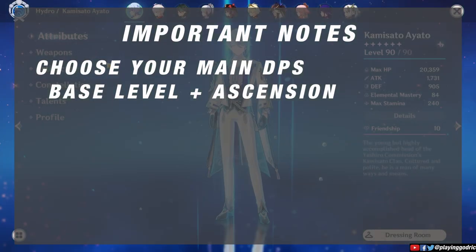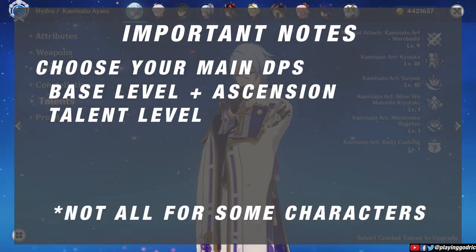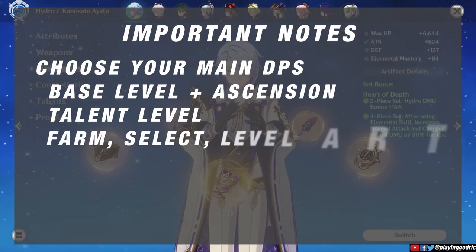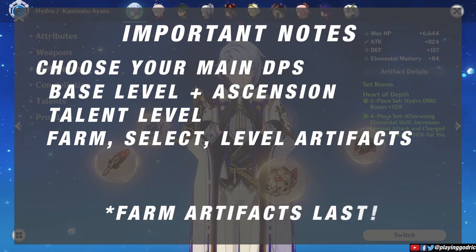I'd also advise you to go for at least 70 over 80 ascension, as this is where you'll get one free standard fate — or at least the third one for that character. Now that we've leveled up our favorite character, along the way we also need to level up their talents. This is something that some players forget, including myself, wondering why their damage or buffs have low output. And then of course, aside from those two, we build our characters with artifacts. Farm artifacts last — you'll probably hear me say this again later.